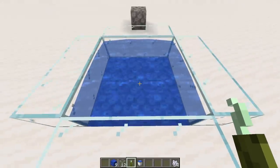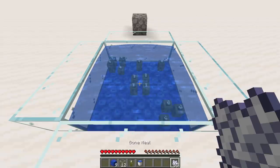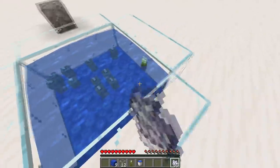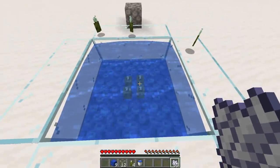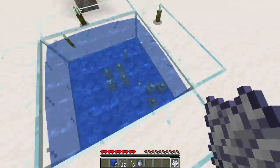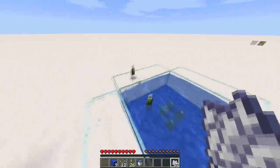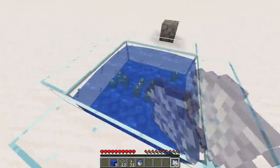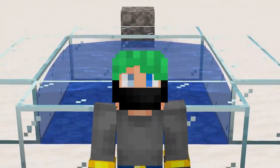Place sea pickles in the center and bone meal them. Sea pickles grow on coral. After you bone meal them, more sea pickles will spread out. Punch out all the outer ones, leave the center ones, and bone meal again — keep repeating. Just keep bone mealing the sea pickles in the center and you'll get more sea pickles to collect for lime dye, lighting up water, or whatever else you need. There are ways to automate sea pickle farming, but this is the easiest sea pickle farm possible.